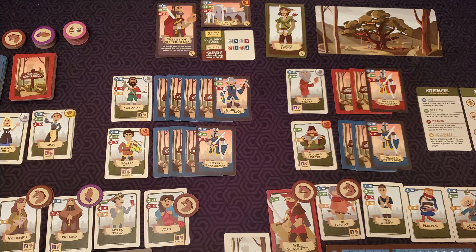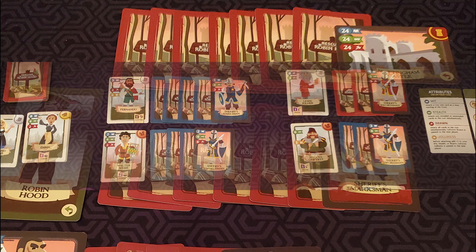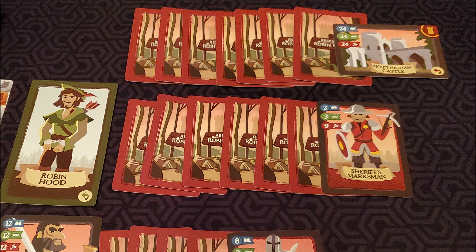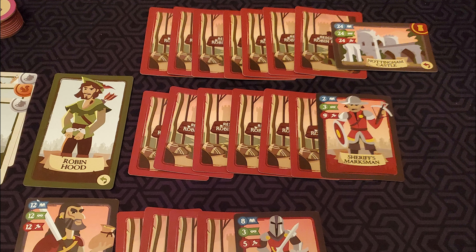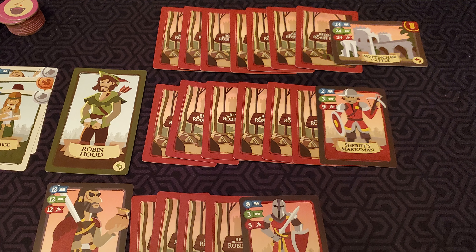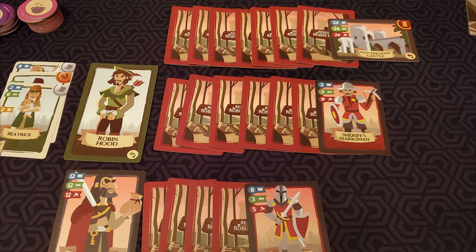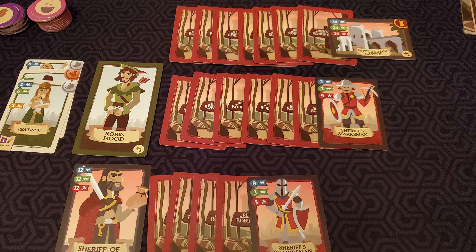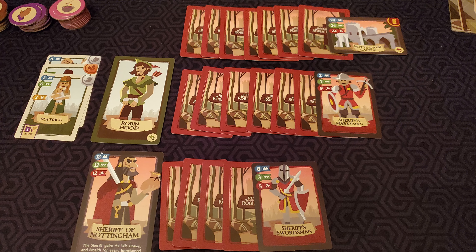After drafting, set up the second day the same as the first and draw your last four villager cards from your starting villagers. At the end of the second day, look through all your villager cards and cull that deck down to eight cards, retiring the others. Set up the third and fourth day depending on your scenario card and play those days the same way. At the end of the fourth day, cull your deck down to the final four best villager cards you want to use for the final siege.